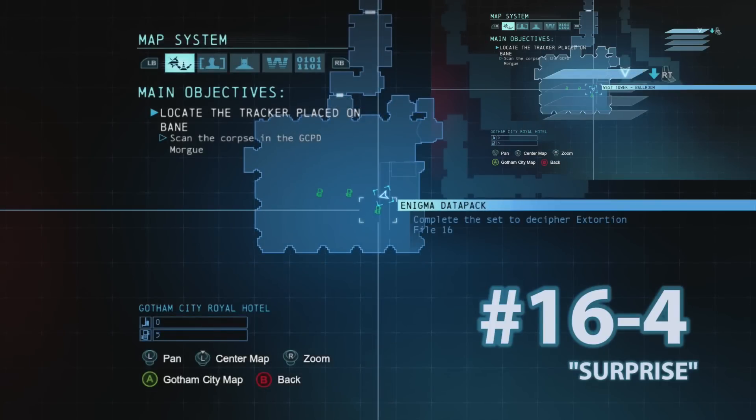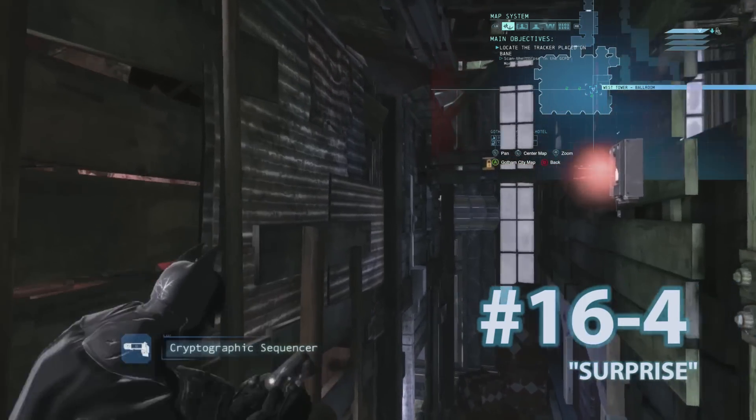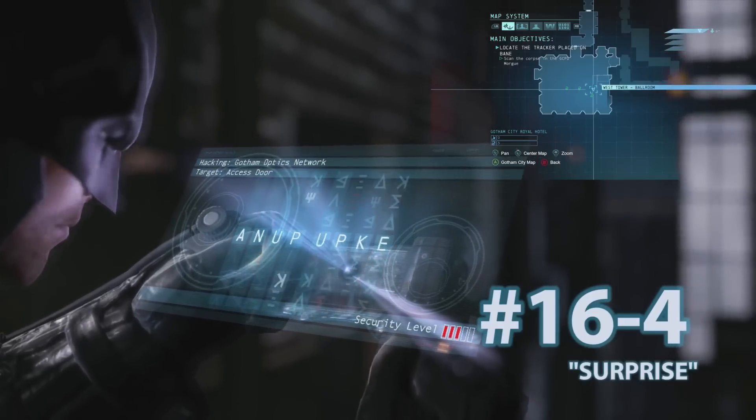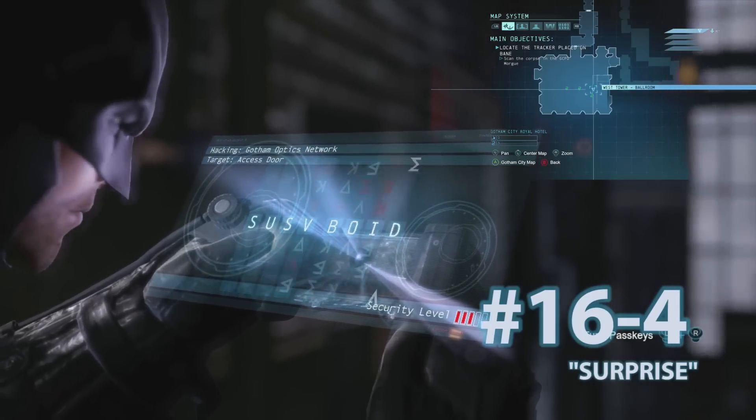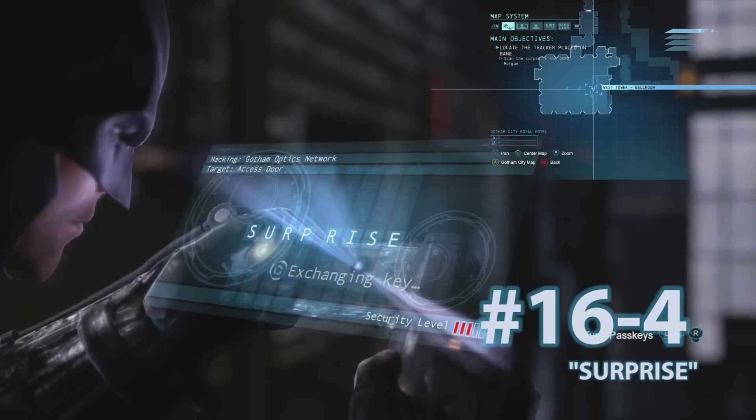Datapack number 4 is going to be located in Joker's Carnival area. Right after you save the couple guys who are being electrocuted in the water, you're going to grapple up to this ledge and you'll see a code box — pull out your cryptic sequencer and enter in the code Surprise. It will unlock the lockbox containing Datapack 4.